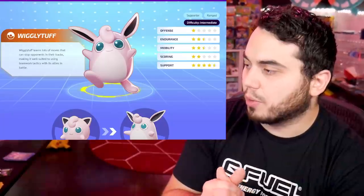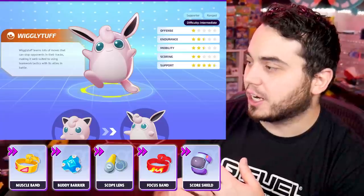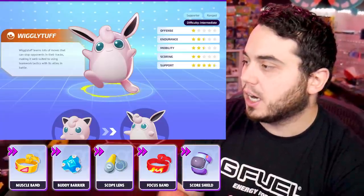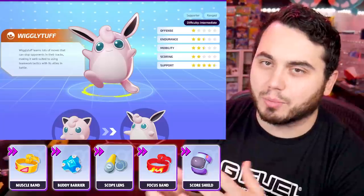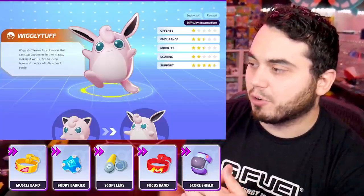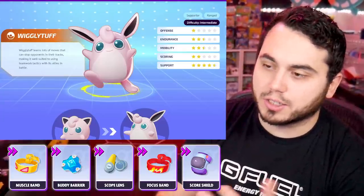Wigglytuff is an incredible support Pokemon that's really an all-arounder. Buddy Barrier, Focus Band, Scoreshield — pretty straightforward on this one. You could argue Scope Lens if you're running Double Slap because you have five hits to crit. And I guess you could argue Muscle Band as well for its basic attack, although it did get a lot of nerfs. You're pretty safe running Buddy Barrier 100%, Focus Band for longevity, and Scoreshield is always really nice on characters like this.